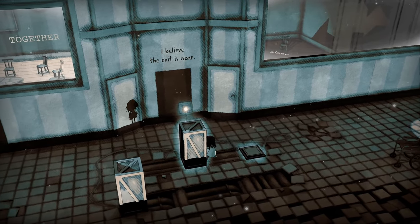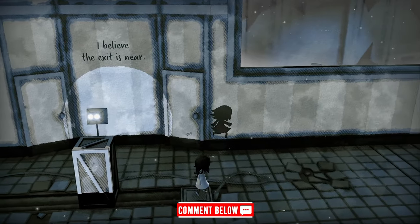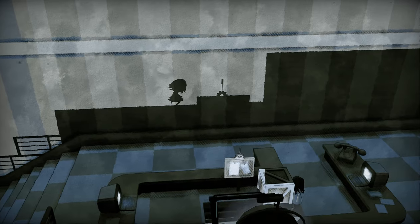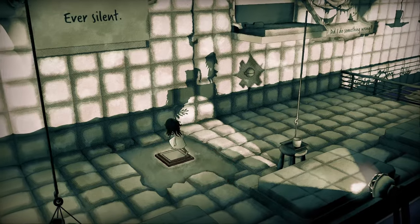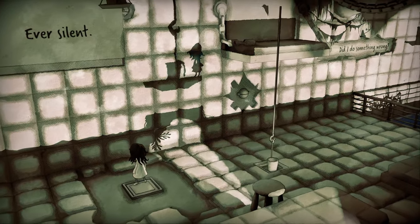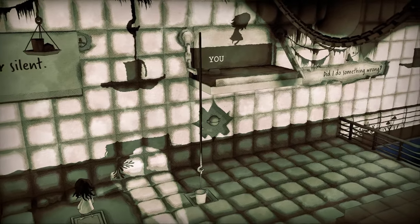The puzzles are clever and thoughtfully put together. In some cases, you'll need to move boxes to provide a safe passage for the shadow to walk across, and in other situations you may need to activate switches, levers, valves, and lights. Working together is the only way to navigate the dreamscape. This all reminds me a little bit of the Little Nightmares franchise, but with a more wholesome and family-friendly spin.